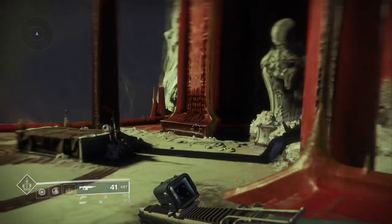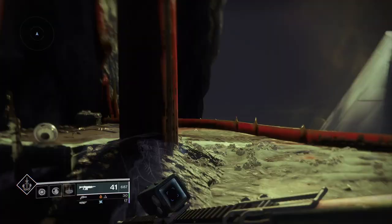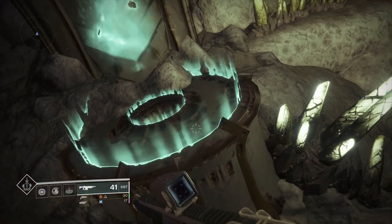There are four statues you have to activate in a certain order to get the chest to pop up. The order is basically an upside-down U, starting with the first statue on your right. Grab the quest and on to the next.